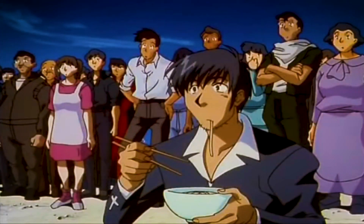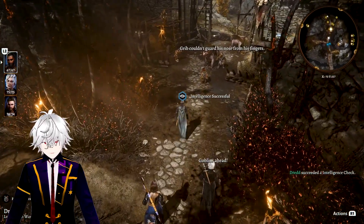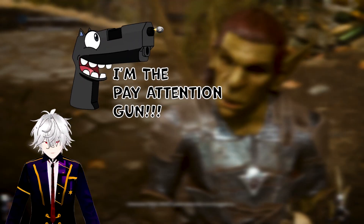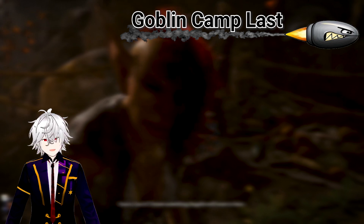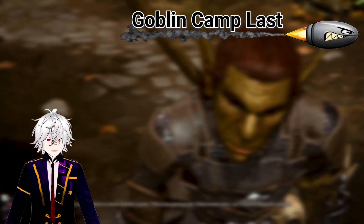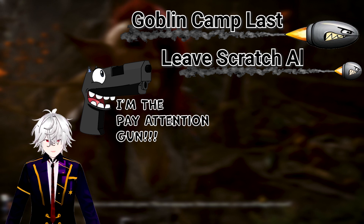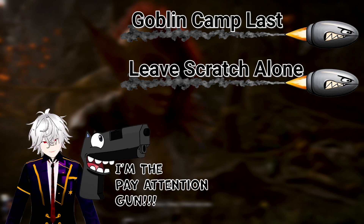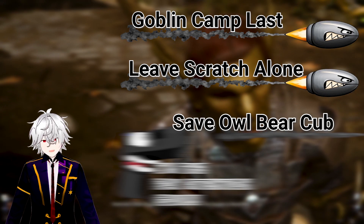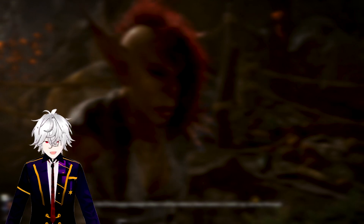Let's begin the killing. So before you set this all up, make sure you have not done the goblin camp first — we're going to leave it for the very last thing we do in Act One. Also, do not get Scratch because we will need him much later, and make sure you have saved the owlbear cub and have long rested at least once or twice since then, so he will be waiting for us at the goblin camp.